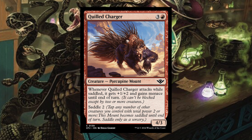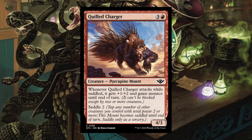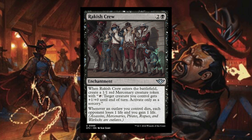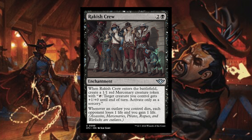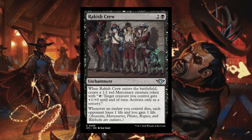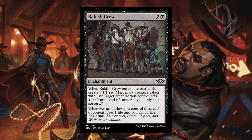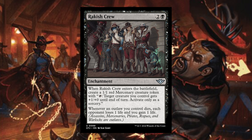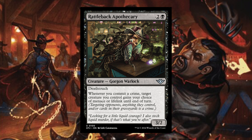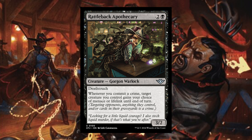Quilled Charger — three and a red, Creature Porcupine Mount. When Quilled Charger attacks while saddled, it gets plus one plus two and gains menace until end of turn — makes it a 5/5 with menace if saddled. Rankish Crew — two and a black enchantment. When it enters the battlefield, create a 1/1 red mercenary creature token with tap: target creature you control gets plus one plus zero until end of turn, activate only as a sorcery. Whenever an outlaw you control dies, each opponent loses one life and you gain one. Reminds me of other black enchantments with this effect, but it's more limiting since they have to be outlaws. Rattleback Apothecary — two and a black, Creature Gorgon Warlock with deathtouch. Whenever you commit a crime, target creature you control gains your choice of menace or lifelink until end of turn. A nice effect when you need it in these kinds of decks.